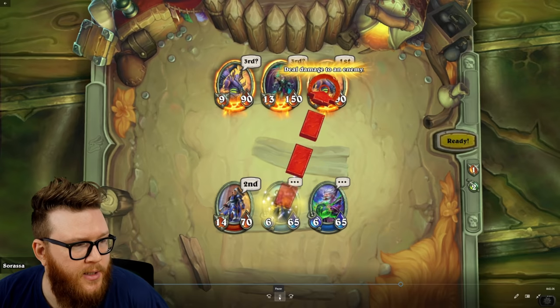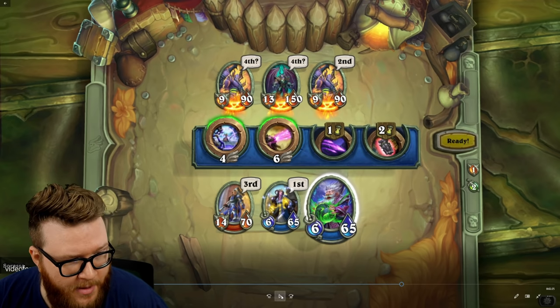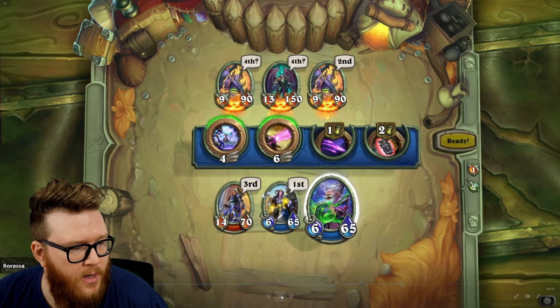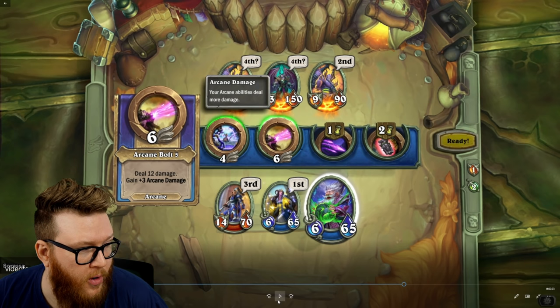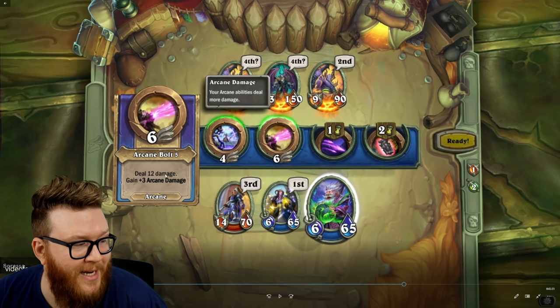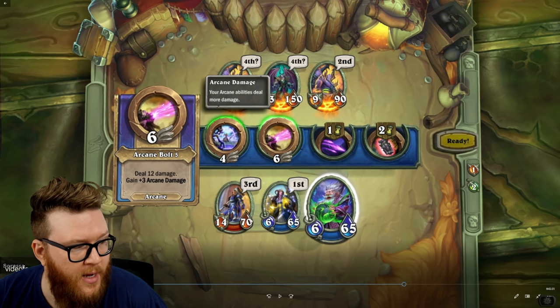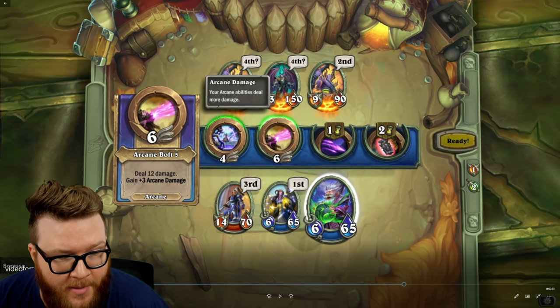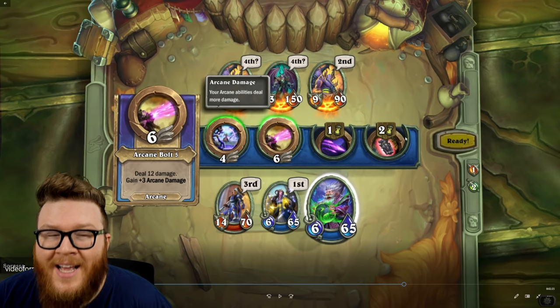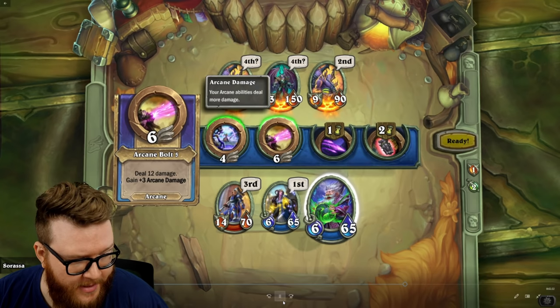Cariel has queued up her ability. Zyrella is queuing up Blinding Luminance, which deals 13 to an enemy and gives it negative 10 attack — so big damage output and a nice debuff bundled in. She's going to use that on the attacker, so he's going to get that attack debuff and deal way less damage. Milhouse is using Arcane Bolt, dealing 12 damage and gaining three arcane damage, presumably for future effects. We also see that Milhouse has a fourth ability queued up, which seems to be some sort of treasure collected throughout the course of a run.